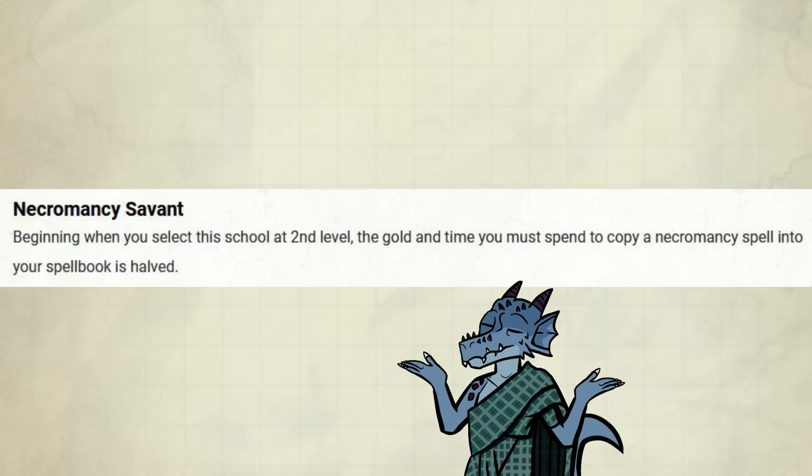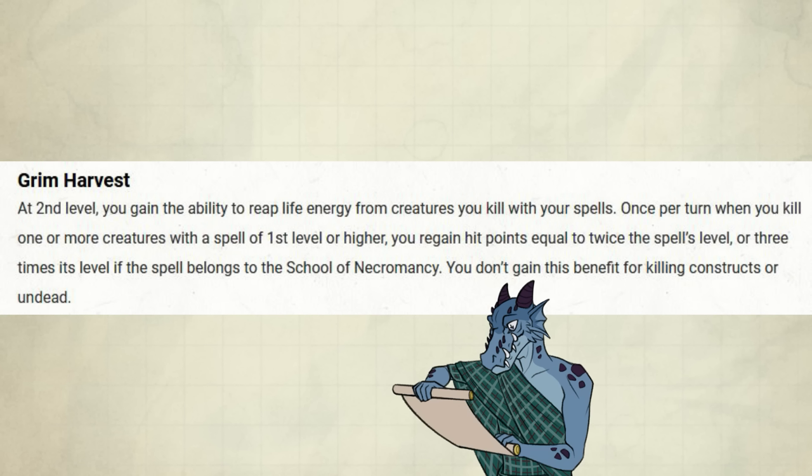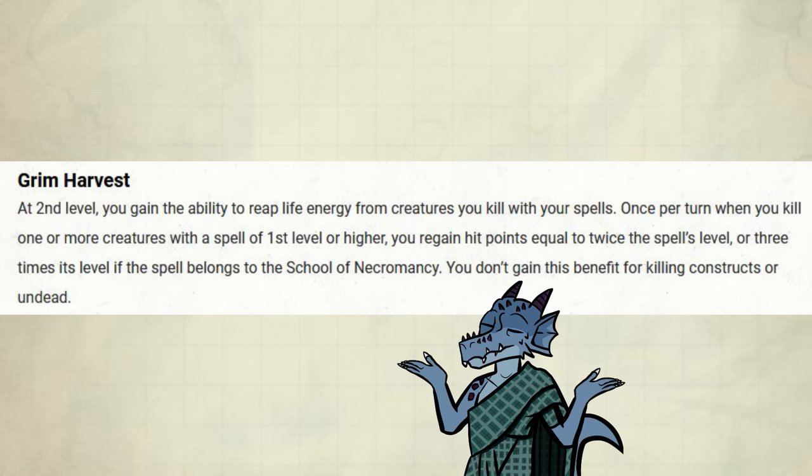This is not very influential one way or another. Next is Grim Harvest: at second level you gain the ability to reap life energy from creatures you kill with your spells. Once per turn, when you kill one or more creatures with a spell of first level or higher, you regain hit points equal to twice the spell's level, or three times its level if the spell belongs to the school of Necromancy. You don't gain this benefit for killing constructs or undead. This is certainly not as good as a lot of other level 2 wizard subclass features, but it's some extra hit points.